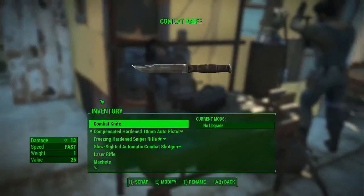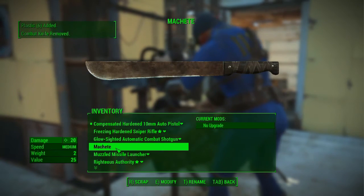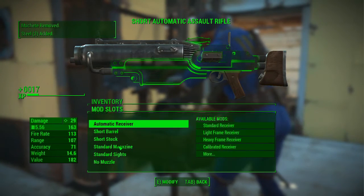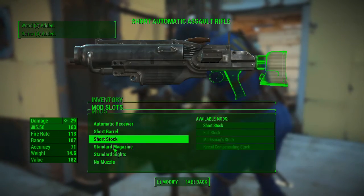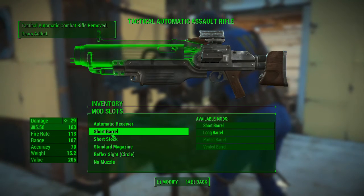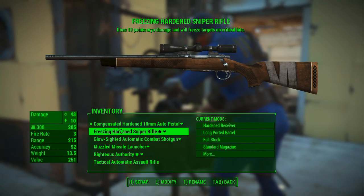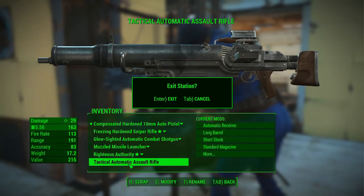Okay, now we go into crafting. We're gonna destroy the laser rifle, machete, short assault rifle, and our combat rifle, and then modify this one. Automatic receiver — yes. Short barrel — ooh, that is a lot of screws. Standard mag. Reflex sight circle. Okay, I guess we'll pop a long barrel on it — and there we go. I think we are good on everything else for now because we haven't increased our Gun Nut or armor perks.